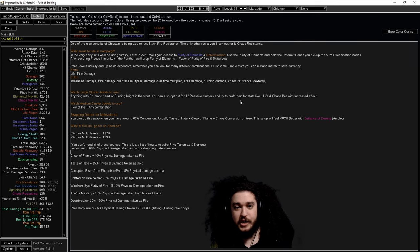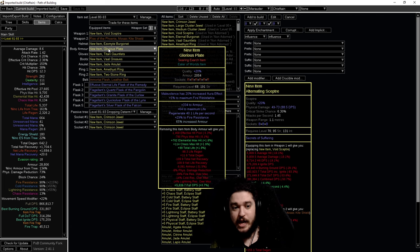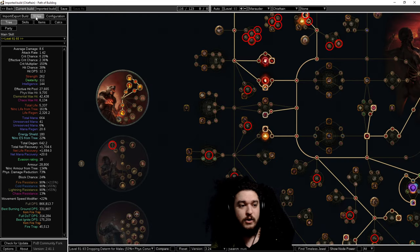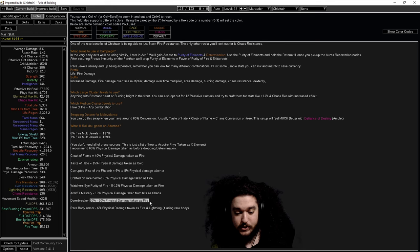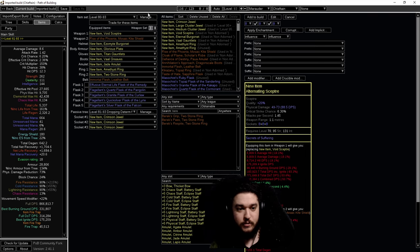One of the big things you want to do later is pivot into Malevolence. I drop Determination in favor of Malevolence, and the way I do that is by getting about 60% physical damage taken as an element. This is where Cloak of Flame really kicks in - wearing it immediately gets you 40% physical damage taken as fire. Other ways to acquire it: Taste of Hate gives 15%, a corrupted Rise of the Phoenix gives 6 to 8%, a crafted rare on the helmet gives 8%, Watcher's Eye from Purity of Fire gives 8 to 12%, Armor-ES mastery if you're chaos res capped gives 10%, and Dawnbreaker gives 10 to 20% physical as fire. Make sure you are chaos resistance capped specifically for the Dawnbreaker option.